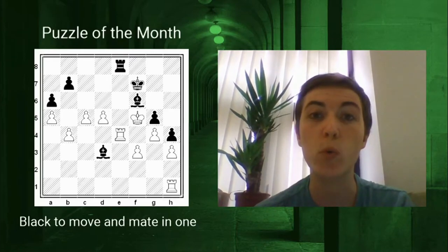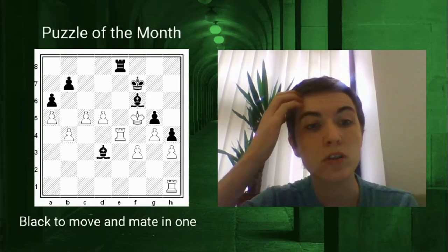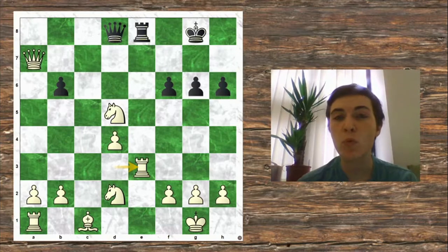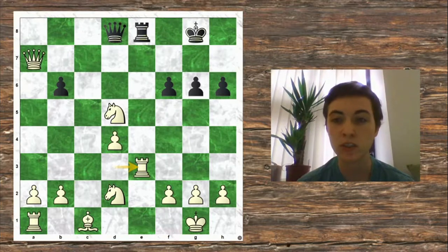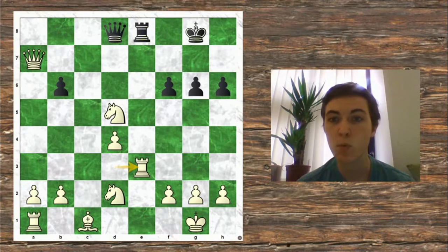So today we're going to be looking at the Rook and Queen checkmate. It's one of the easiest endgame checkmates to learn and it comes up a lot. Here's an example from one of my students' recent games. This is a game between Ultra of a Solus with the white pieces and Lieutenant Venoms with the black pieces.